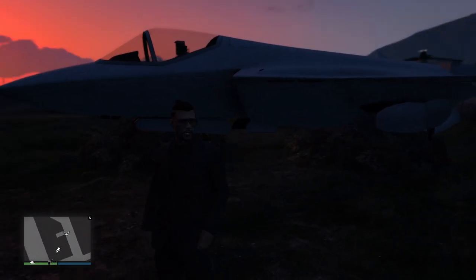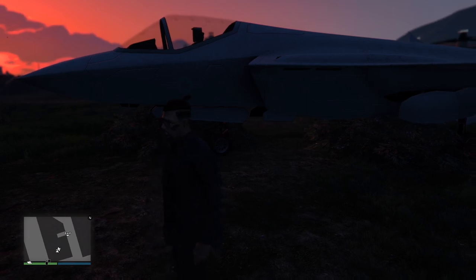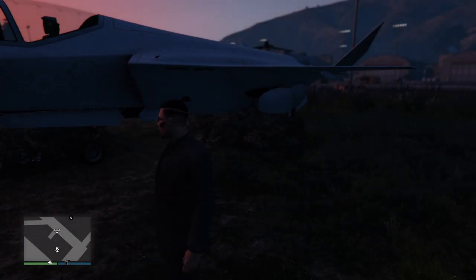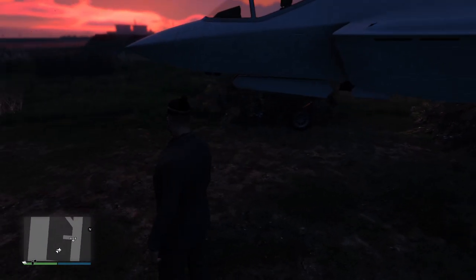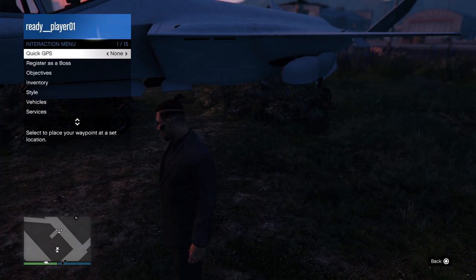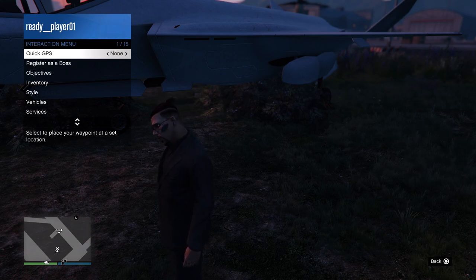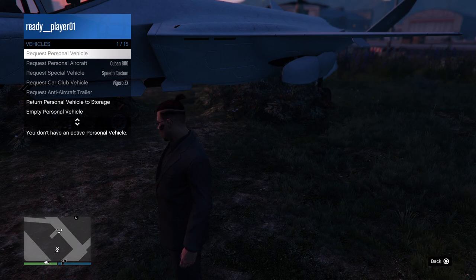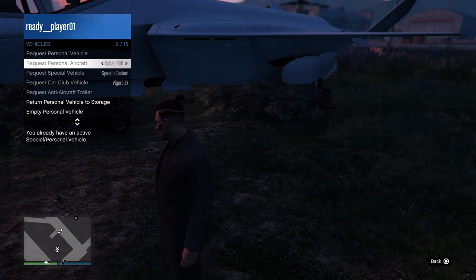At first, I was trying to call Pegasus because that's where you usually go for your weaponized vehicles, especially air vehicles, but apparently it's not there. So what you want to do is pull up your interaction menu and go down to Vehicles. It's just like requesting a personal vehicle — go down to Request Personal Aircraft.